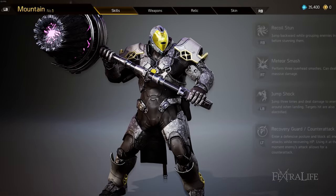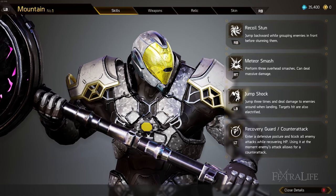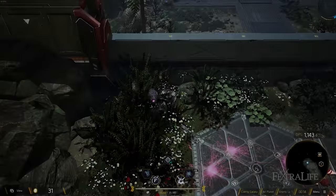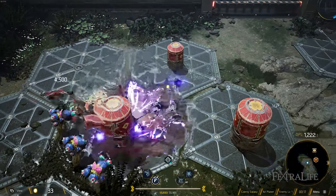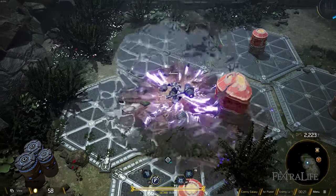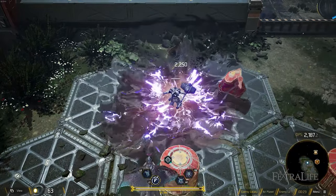Next up is Mountain, another heavy archetype. It has recoil stun, meteor smash, jump shock, and recovery guard counterattack. Its guard actually heals it while it holds block, which makes it tankier than some other heavy sets — being able to heal yourself while blocking is fantastic.